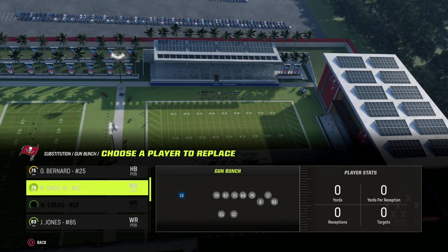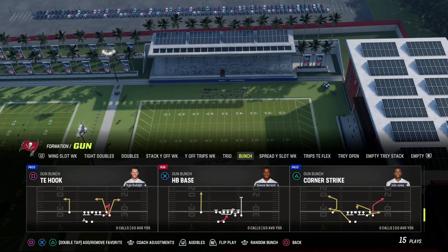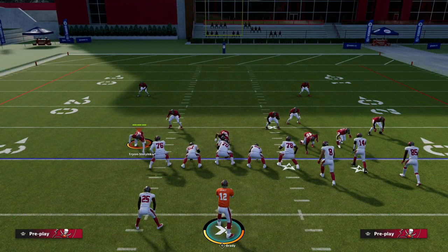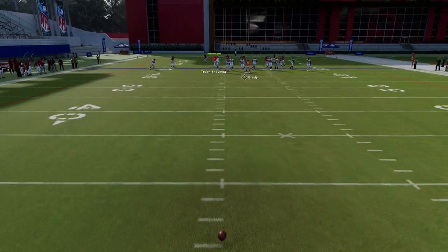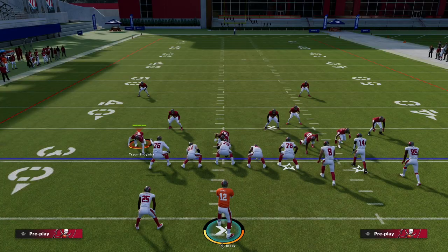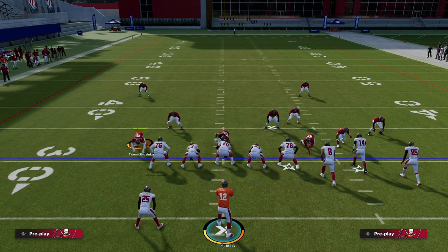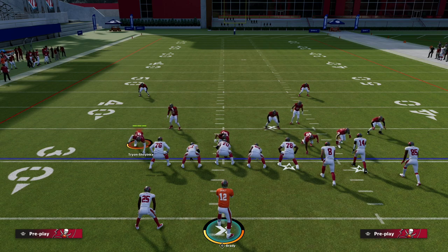We're in the Steelers bunch formation and we're going to be talking about the play Deep Corner. Deep Corner can actually be run in a variety of different ways. In our ebook on bunch we actually break down several different ways you can run this formation and this play. All of our ebooks are in the Patreon — you can join for just $10 and get access to everything, including 10 offensive and defensive ebooks. We're also dropping a brand new offense this week.